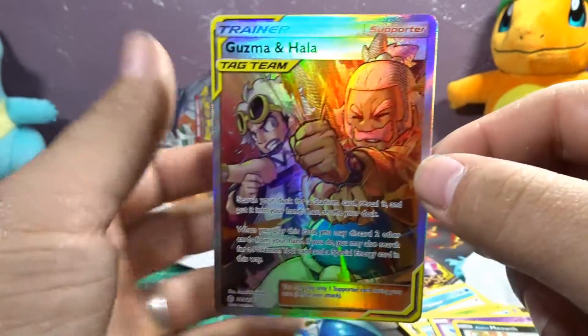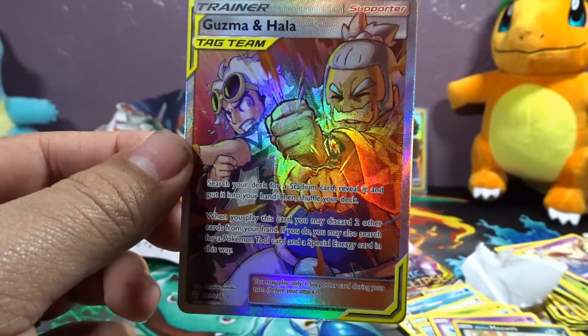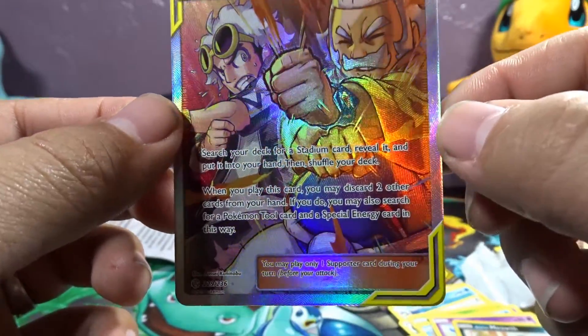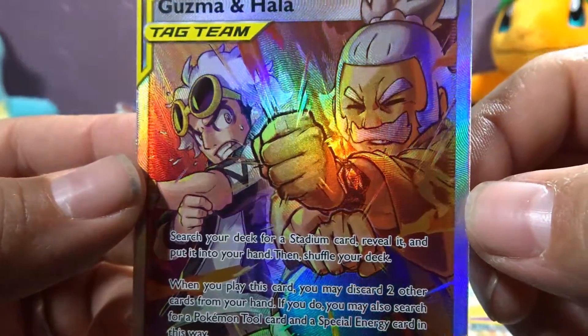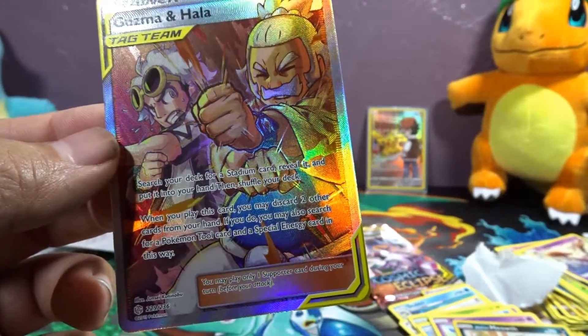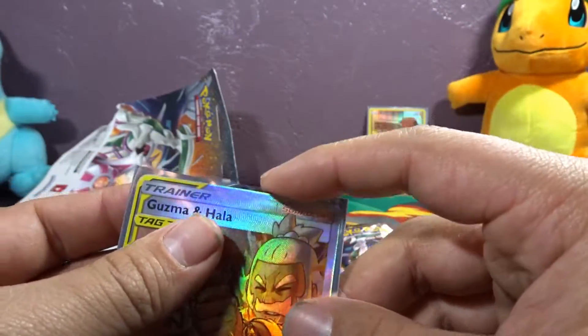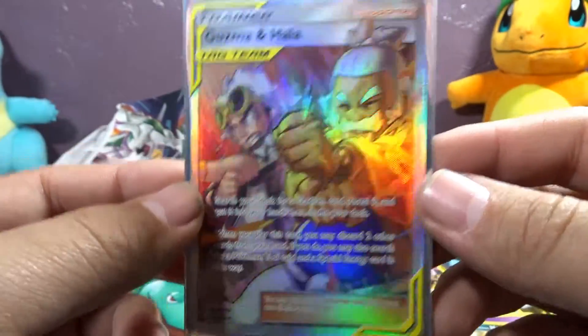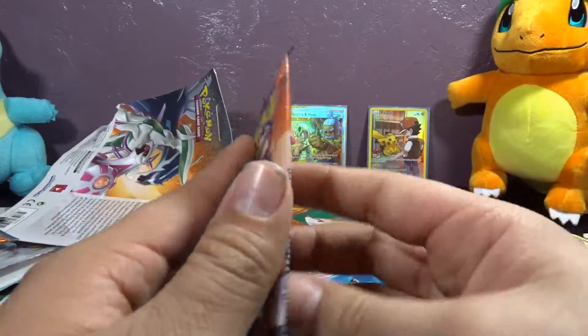With Guzma and Hall — Full Art, Secret Rare support card! Look at that, look at them battle it out. Artwork is amazing. If you complain enough, you get something. And well, we caught a Full Art Secret Rare! Wow, we just pulled it!